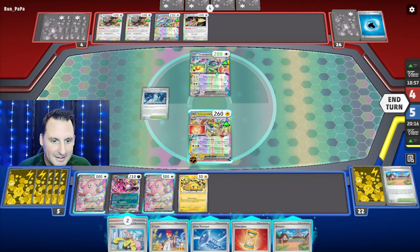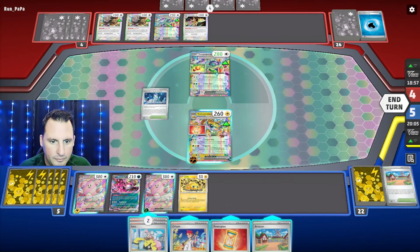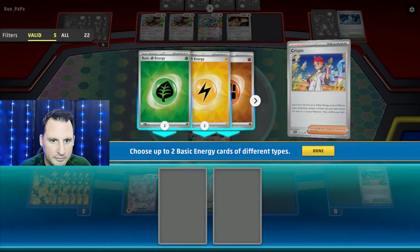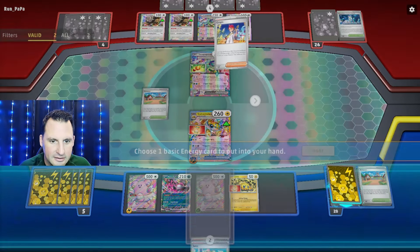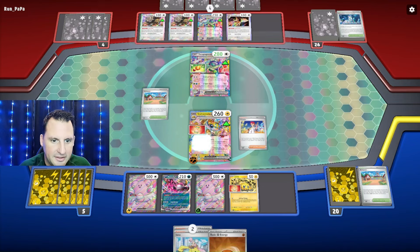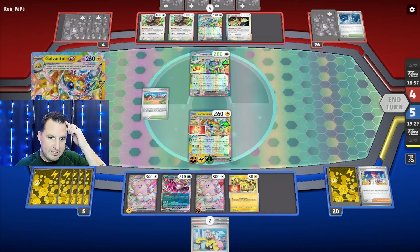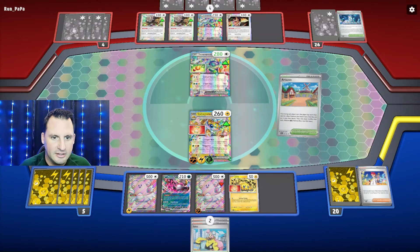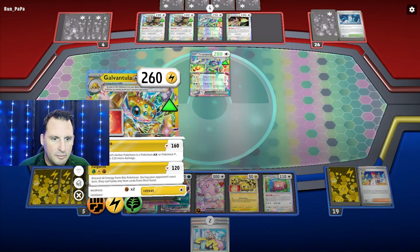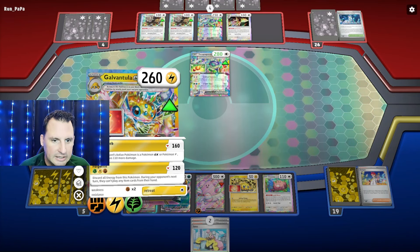There's Crispin — here's how we get more energy. Glass Trumpet, we need that one and that one. We're going to Crispin to get two different ones. Choose a basic energy to put in my hand. Happy Switch. We can now Artisan for another Chansey. We can hit for 120. Why is it only 120? Thought it should be 180.